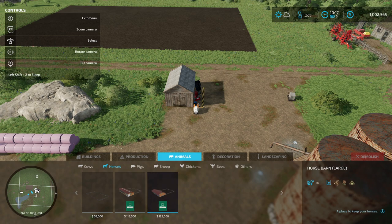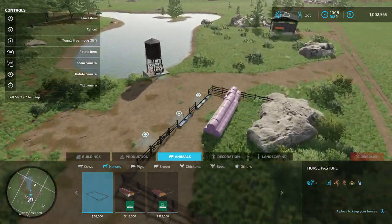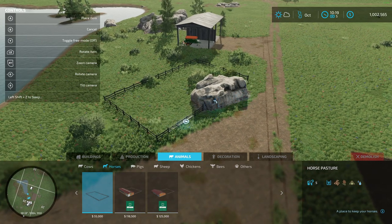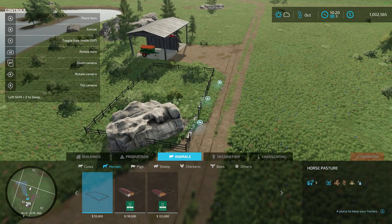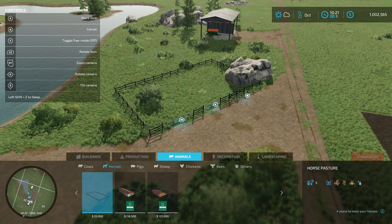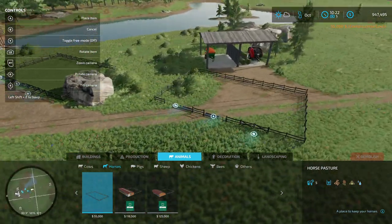Do we want a large one, or just a medium horse barn? Regular water or just the pasture? That's a hefty step up just for water — we have water right over here. This is a nice area actually for a horse pasture. We'll just get the rock out of the middle a bit. Put the horse pasture down — and we don't have anything to feed the horses right now, do we? Oh no, we do have some hay, so we can get some horses.